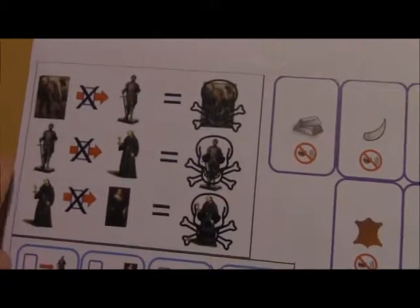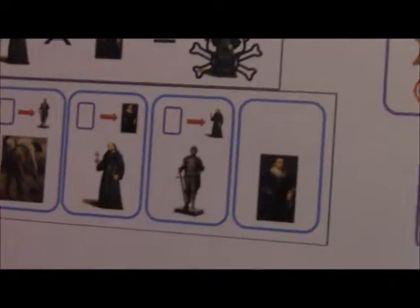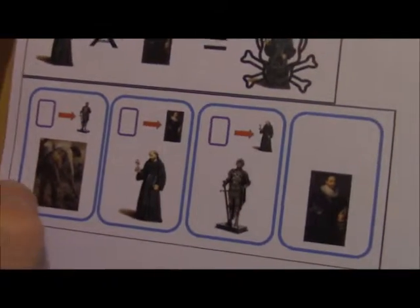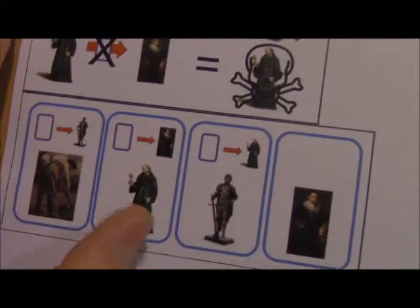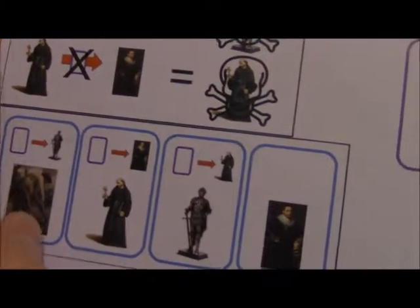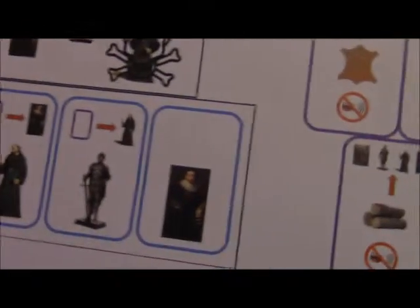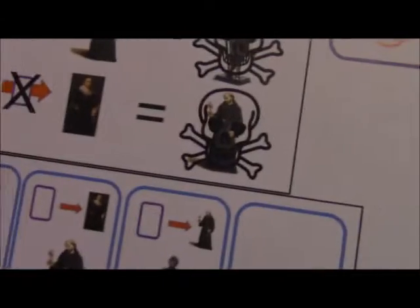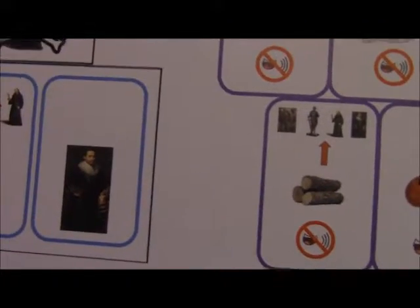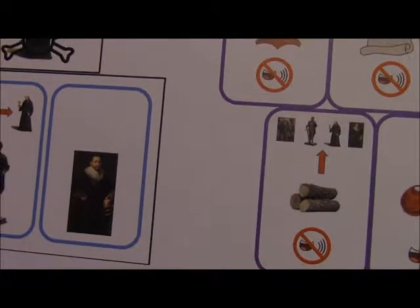The core mechanic is that you can trade with one rank higher than yourself. For instance, the peasant can only give his items to the knight, the knight can only give them to the clergyman, the clergyman can only give to the nobleman, and then the nobleman is basically the collector — as he is in real life.